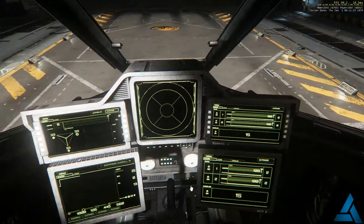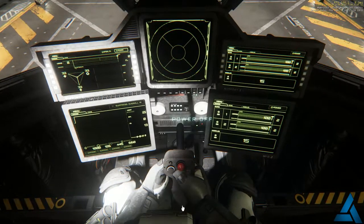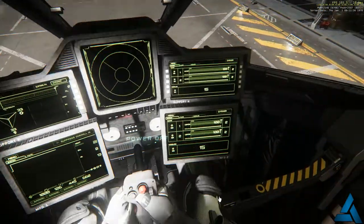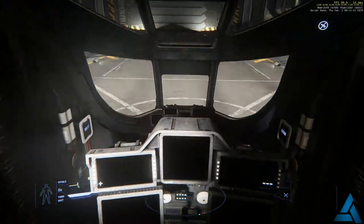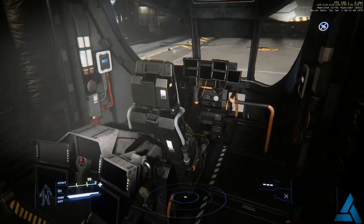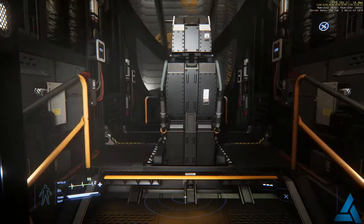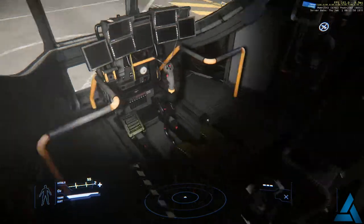I'm hoping in the future with the flight stick being there that you'll be able to transfer control of the ship to the copilot, because ideally that would be the best spot to fly from — if they ever do that, that's where I'll be sitting. Then there's the pilot seat. Unlike the old animation where the chairs slid over and once one person got in you weren't getting out without both leaving, you can now get in from either side and the seats just raise straight up, so that issue's been eliminated.